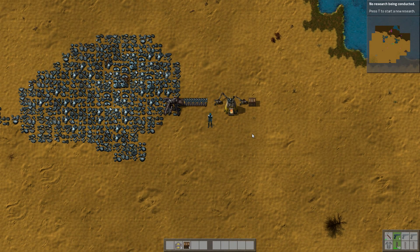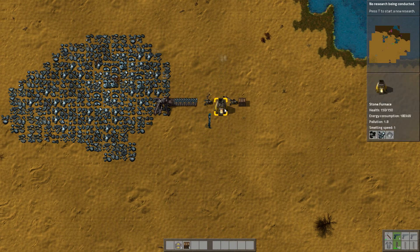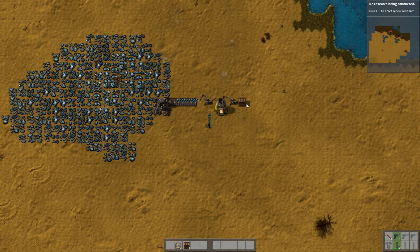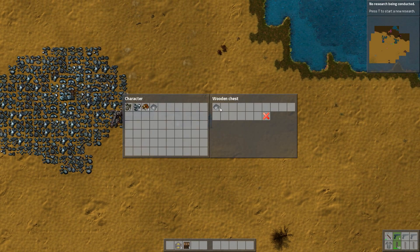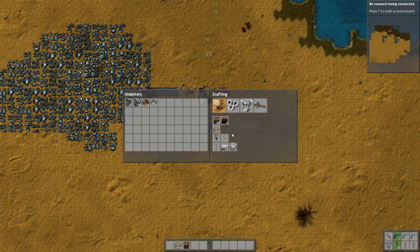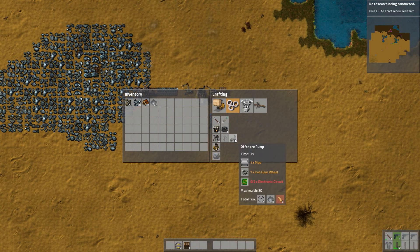There we go. It's working now. It's actually putting all of the pieces of ore into here, and it's slowly smelting away, making a plate, and then this arm is putting it into the box. We already have like 23 of these. We're going to need many, many more, but that should be a good start for getting us off the ground.